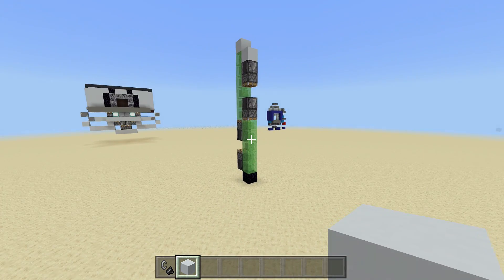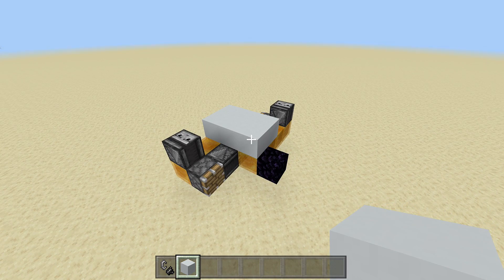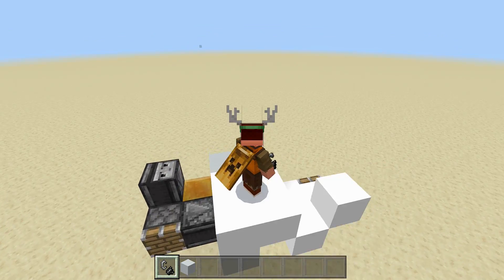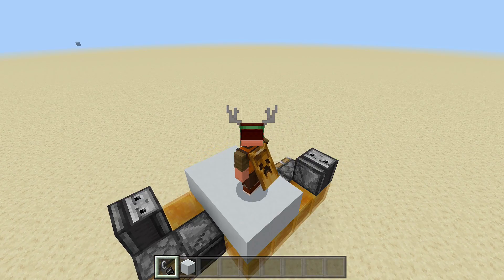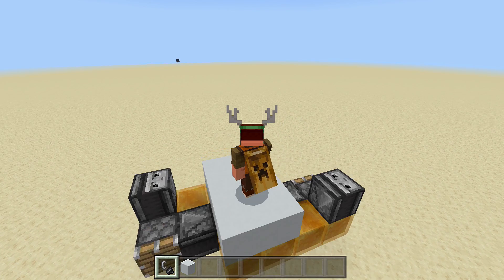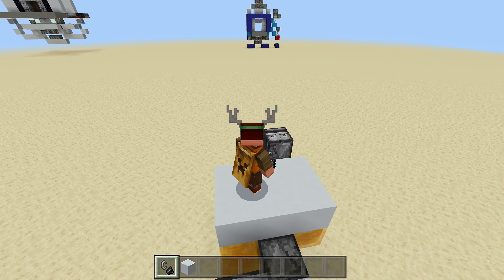Now for the horizontal one - you can build this one differently if you want to make it smaller, but I built it this way so you could tile it. With the horizontal one, you have to build it this way; you cannot build it any other way. We'll activate this observer block and start moving across. The reason we have to build it this way is because I was running into problems going into different chunks - when this thing would go into different chunks it would actually stop.